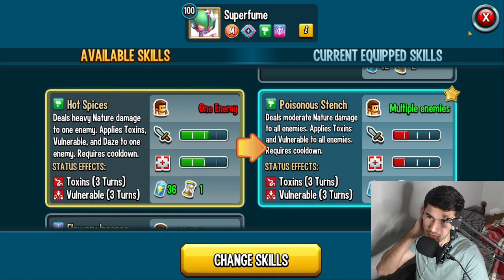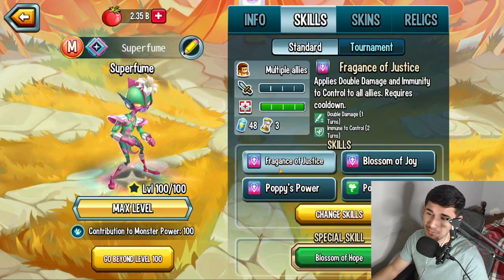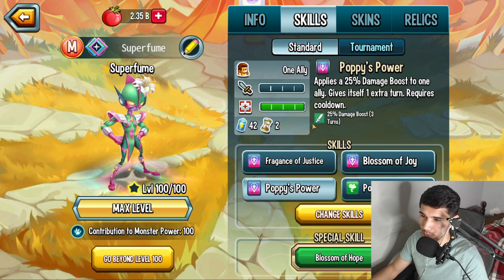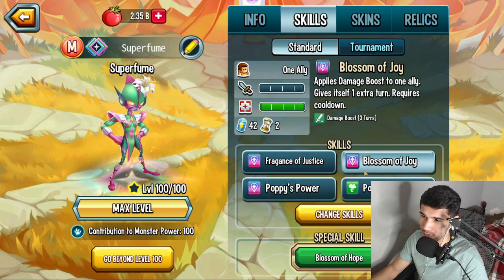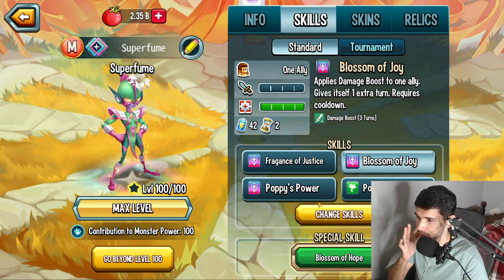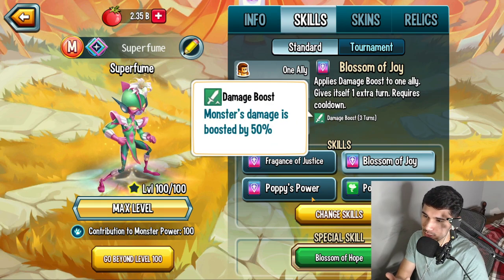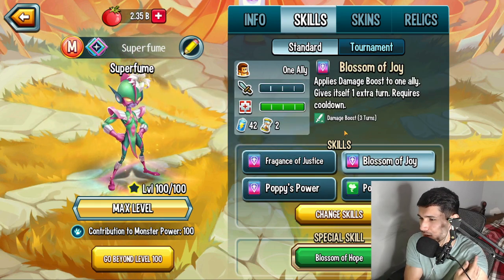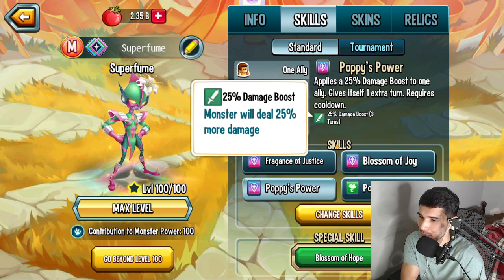Don't run any other skills — these are the four best skills in my opinion. This monster is actually pretty solid. If I'm running this monster, I would do one of these skills, whichever one you want to start off with, because they're both two-turn cooldown and they both cost the same amount of stamina. It's kind of weird — one is 50%, the other one's 25% damage boost. At least make the 50% damage boost cost more.